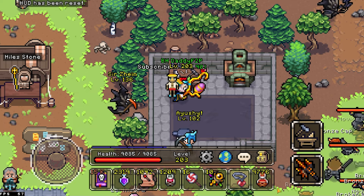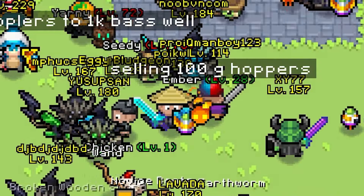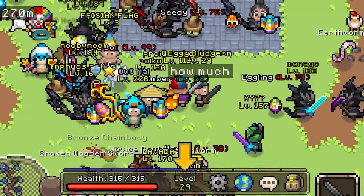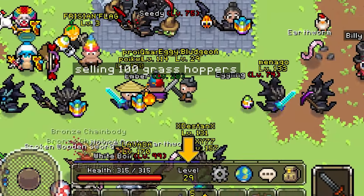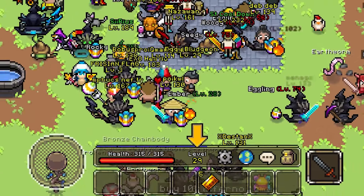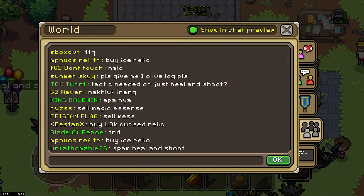Since free trading exists in this game, people will try to scam newbies and getting scammed is a common mistake. When thinking of making a deal but you aren't sure of the item price, never consult the seller or buyer on their offer — this is the best way for them to figure out if you're an easy target. Instead, here are two ways you can avoid getting scammed.